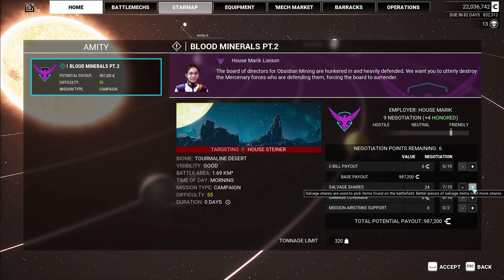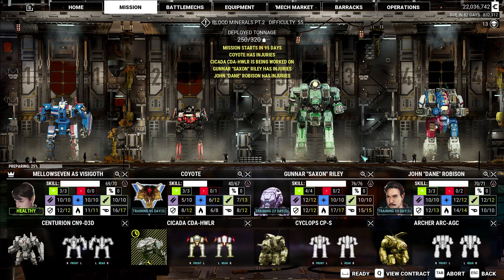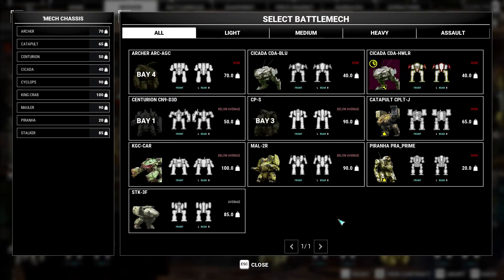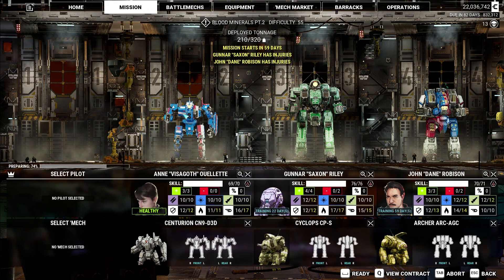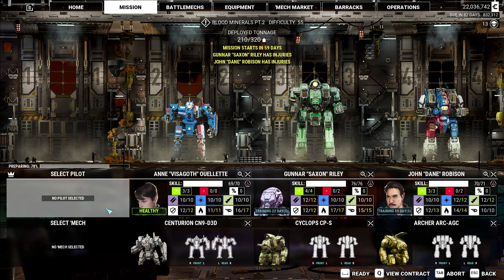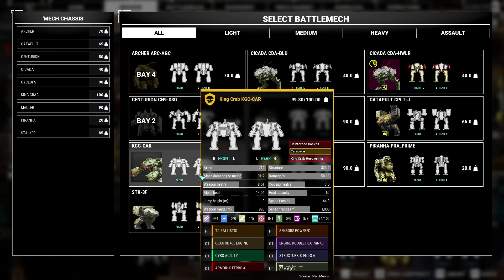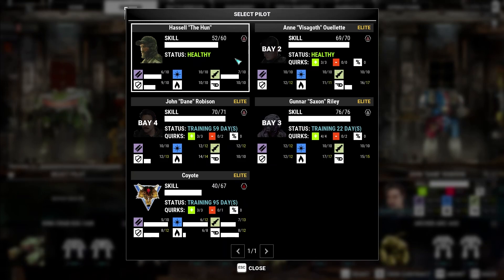Let's go ahead and take a look at this mission. Contracts, campaign — we'll grab what we can, take some money, take some salvage. This one is 320. We can go a little bit bigger this time. I'm going to move Anna here and move the Centurion over. I do really like this little Centurion — I think it's a badass little mech. That leaves us essentially 100 to 110 tons we can go up. I'm going to take the King Crab because you guys haven't seen this particular build in person yet.